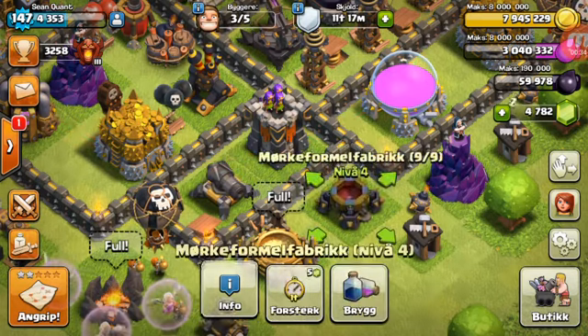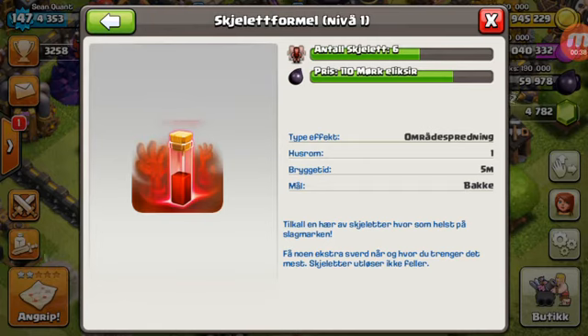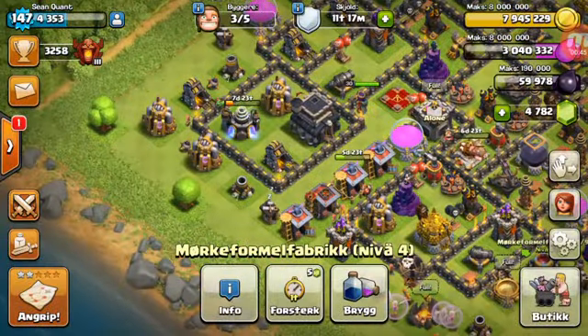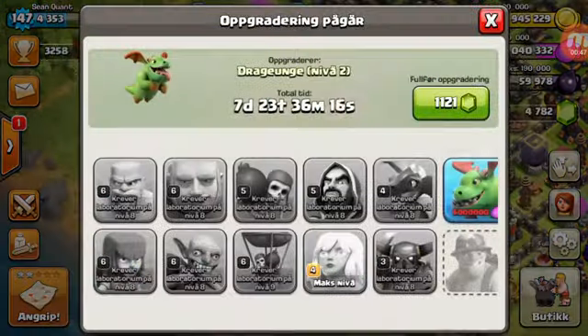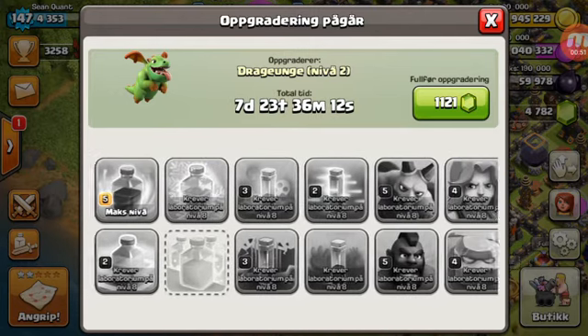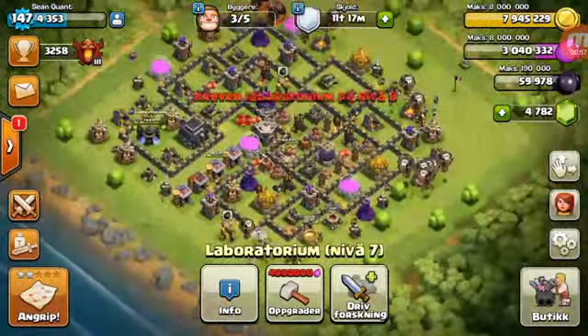You can see we have the skeleton spell, and apparently it makes six skeletons. How much is the upgrade? There will be dark elixir remaining at this town hall level. Here it is — it has to be Town Hall 10 to upgrade, so we cannot do any more upgrades on it.